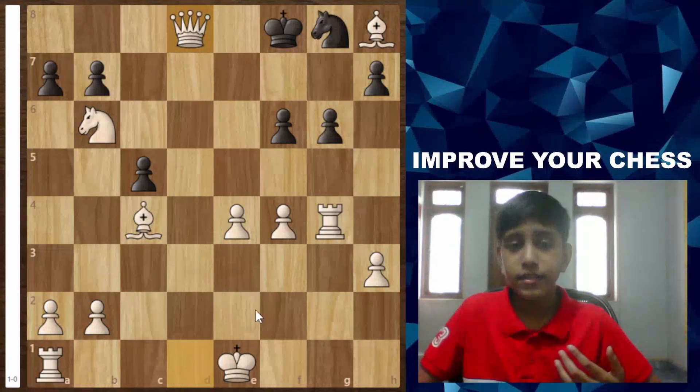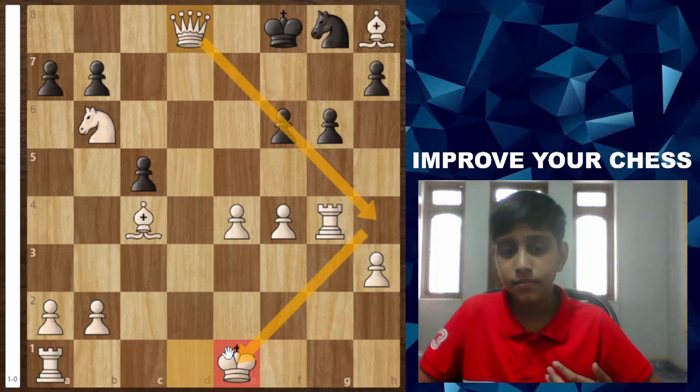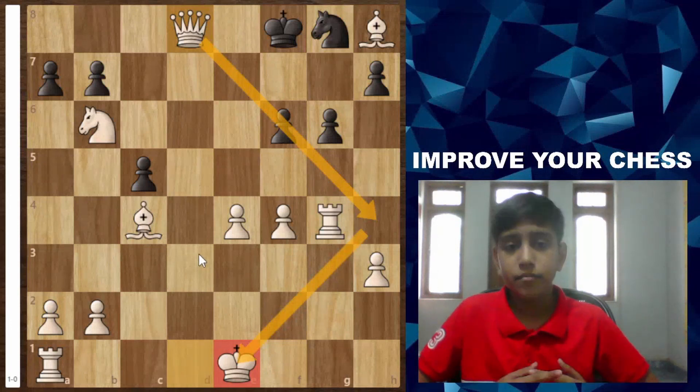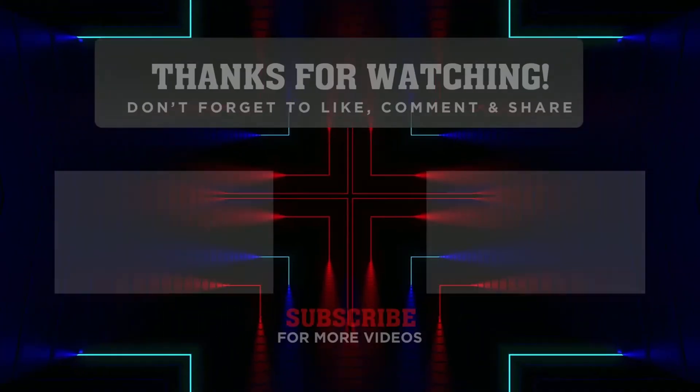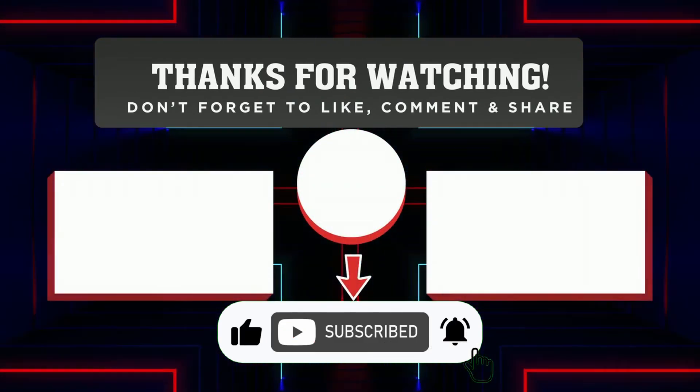In this game, white was careless about the diagonal and the king had to move and could not castle, giving black good chances. But black gave away a lot of free pieces and that's how white ended up winning. I hope you enjoyed today's video — thanks for watching and I'll see you in the next one.